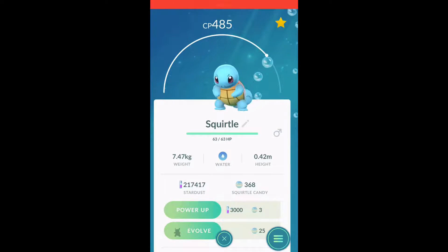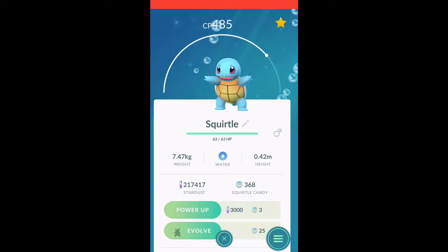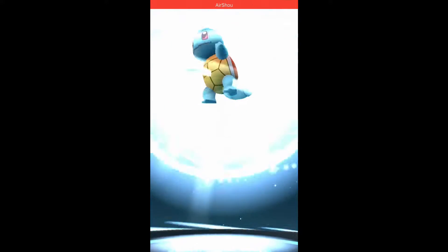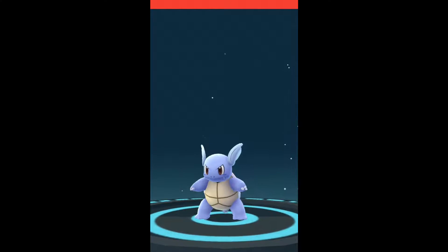Welcome back, we're gonna try to evolve some rare Gen 1 Pokémon to see if we can still get a good moveset. I don't think I've done any evolution of a Blastoise yet. I saved these candy since the starter event — that's a long time ago. I only have one Squirtle, so let's go ahead and evolve it. The moveset we want for Blastoise is Water Gun and Hydro Pump — Water Gun is extremely fast and Hydro Pump is OP.